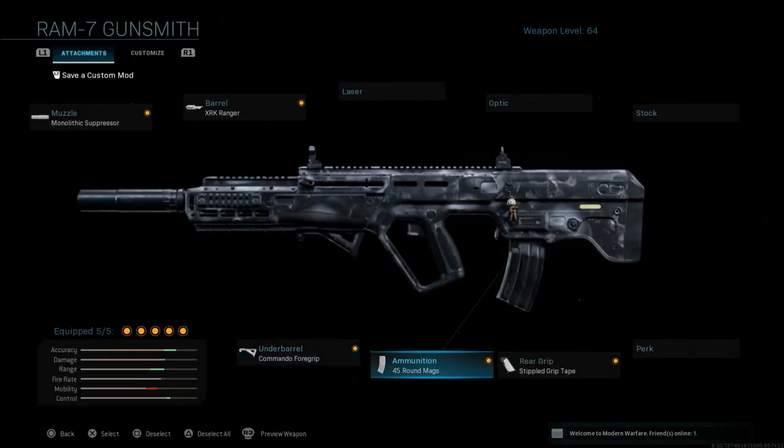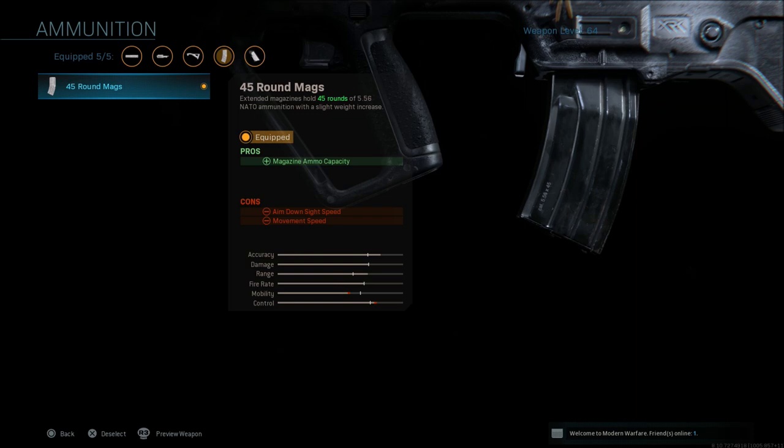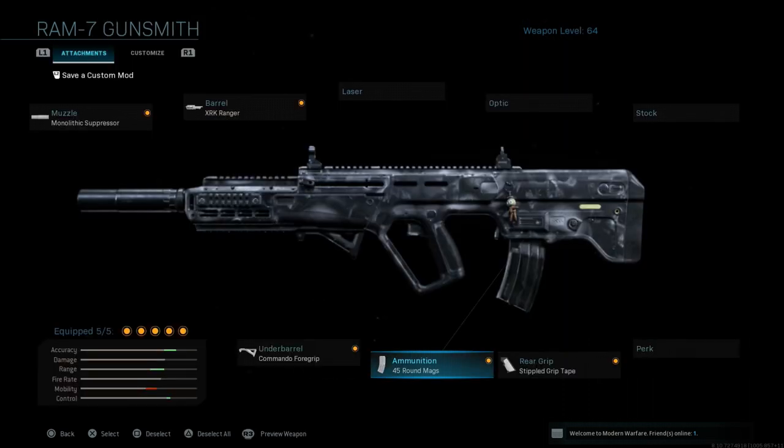The only mag you can unlock for this gun is the 45-round mag. I put that on when I run a suppressor — I like extended mags because if I'm playing stealthy, behind enemy lines in domination or ground war around their capped flags, I like a suppressor with a lot of ammo. That way, if I'm shooting people in the back, I don't have to worry about reloading very often. This gun has a high fire rate so you'll be reloading frequently — that 45-round mag is very handy. Last but not least, I've been running the stippled grip tape. I played four or five hours with this setup and really enjoyed it.